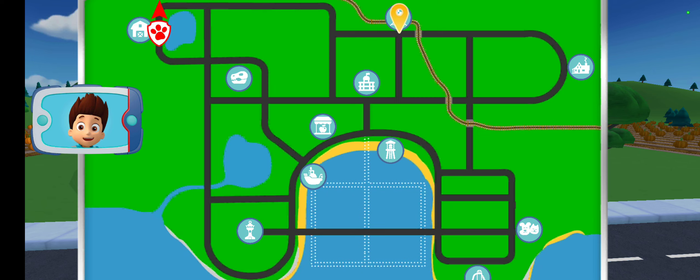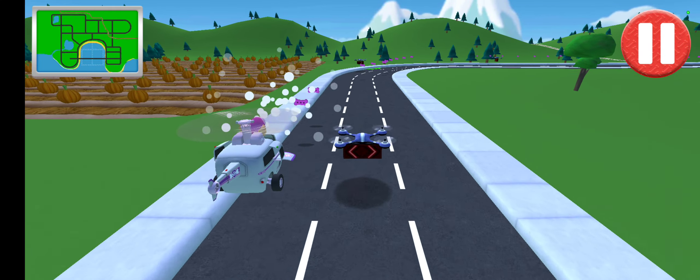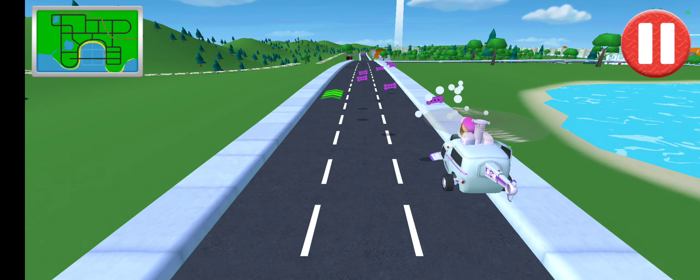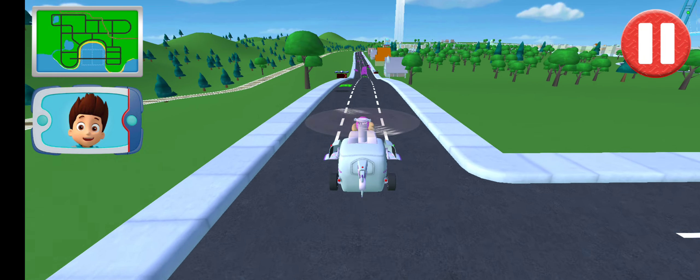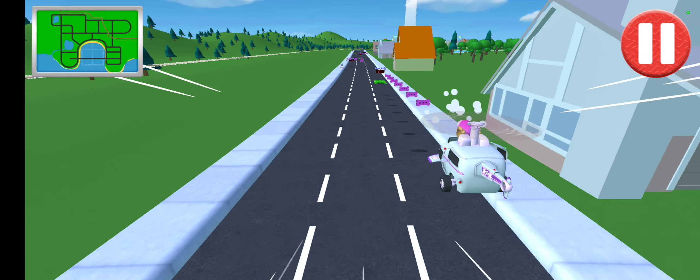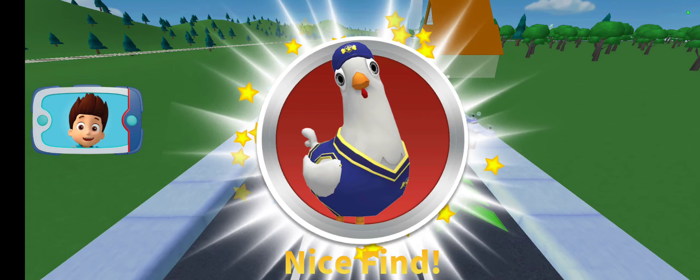A flock of crows have stolen the hats needed for the Hattapalooza event at the Adventure Bay! Alex says they flew to the train station! Skye, I need you to find those crows at the station, get back the hats, and deliver them to Alex at the museum! You've got the hats, Skye! Back to the museum — this pup's gotta fly! Go straight — yes, this is the direction to go in! What's that up ahead? Someone's on the side of the road! You did it! You added a new Chickaletta to your collection! Oh my god, that is cute — what a silly outfit!